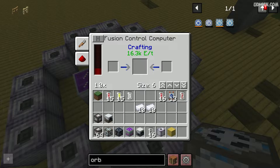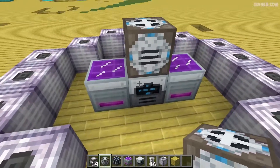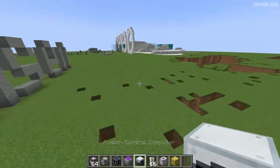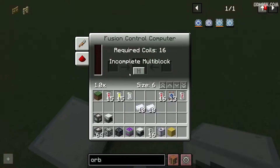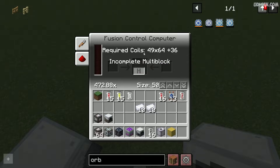I believe if you build a bigger reactor — I won't show you how it works at maximum size — it is much, much bigger. The hologram size at maximum, for example, is 15.